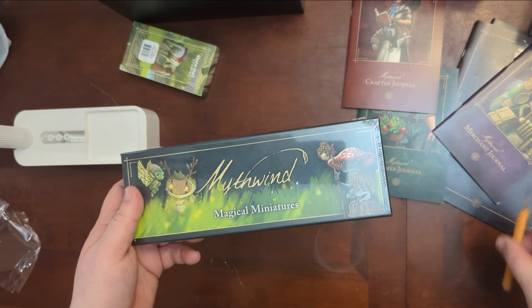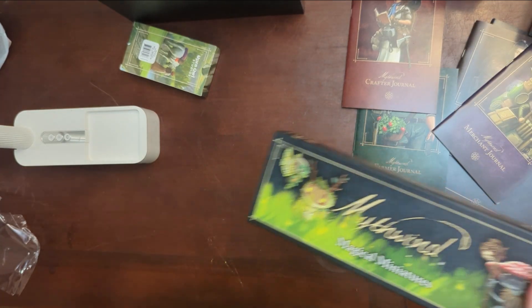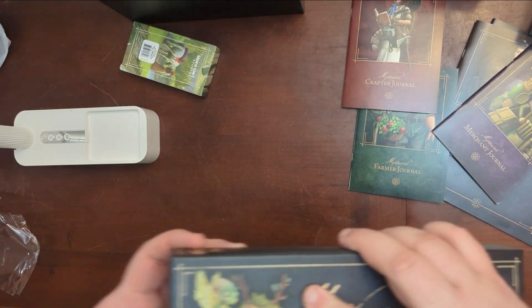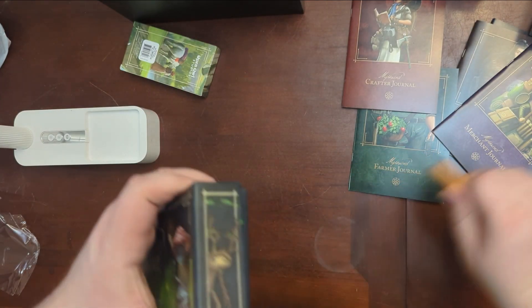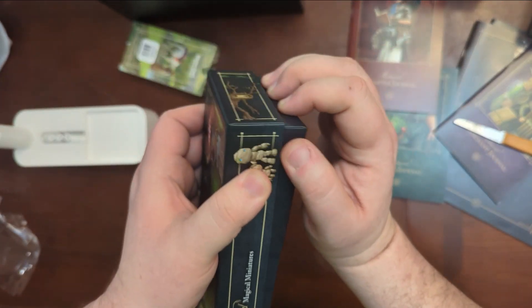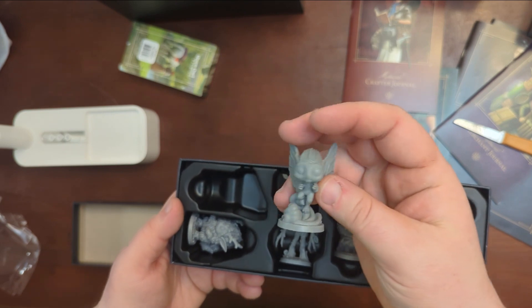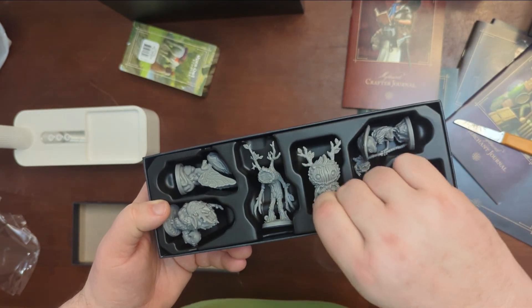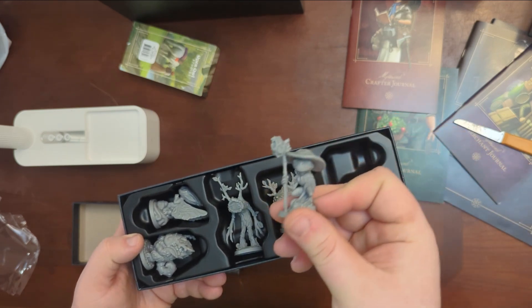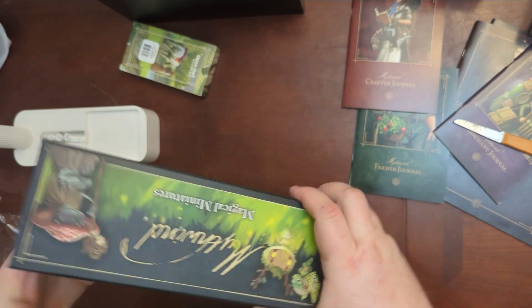We also have the magical miniatures. The box came with miniatures — I wonder what's in here. These come out. Here we go. These are some magical miniatures: a little fairy thing, a little poofy guy, a different-looking poofy guy, a little ent dude, a little fungus frog man, a little rock guy. I wonder what the magical miniatures do.